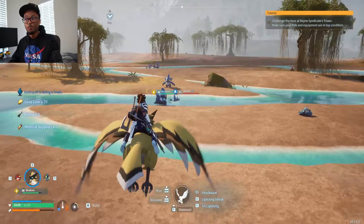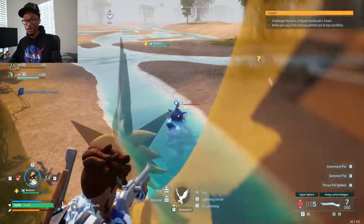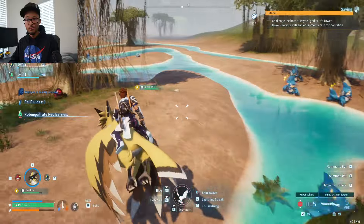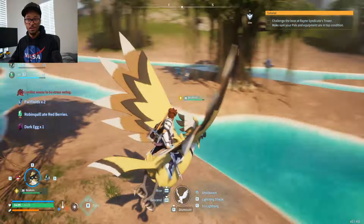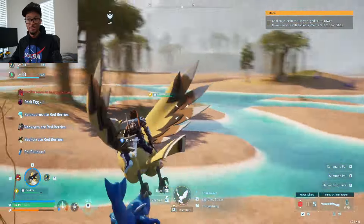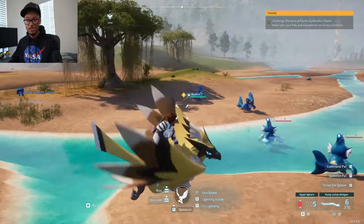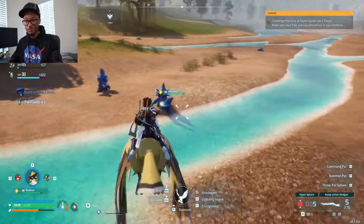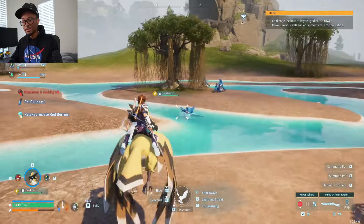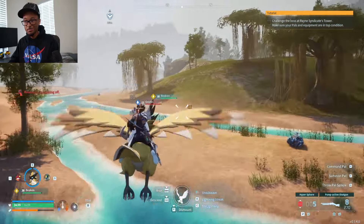If you want, you can catch them because Gobfins have a pretty cool mechanic — if you have one in your party it literally increases the damage of your weapons, like it'll increase the damage of my shotgun. But there are so many out here that if you just have an electric pet you're vibing. There are tons of them and they keep spawning. You can catch them if you want, but they drop Pal Fluid. Just pop them in the head once — I'm using a shotgun so it's easy.